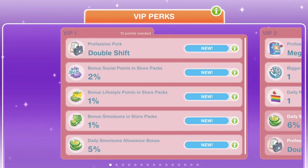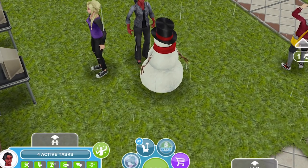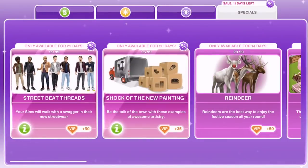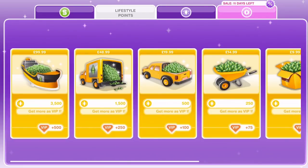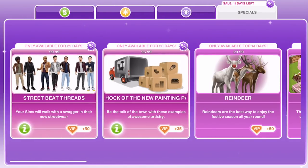VIP perks are available when you buy items from the online store with real money, and you unlock various different VIP perks depending upon how much money you spend. To access your online store, you click on the purple trolley icon, and inside you can buy simoleons, lifestyle points, and social points. There is also a specials tab that has various different offers at different times, so it's always worth checking.